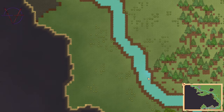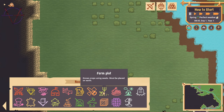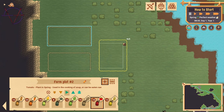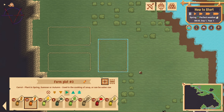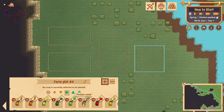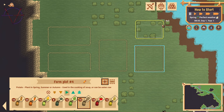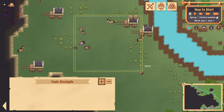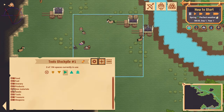Spawn your settlers close to the mountain and the river. Set 5 farm plots: 2 6x3 plots for corn and tomatoes, 1 4x5 to plant carrots, 1 4x4 plot to plant potatoes, and a 4x3 plot for the wheat. Set a large stockpile to store everything except the food, seeds and granary stuff.